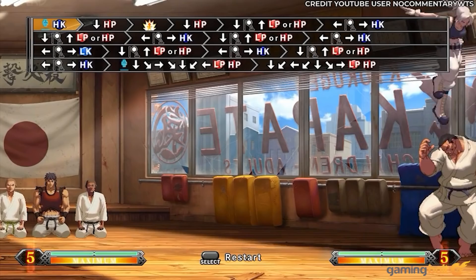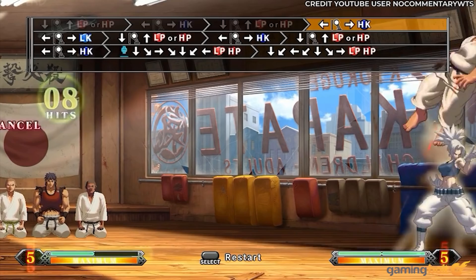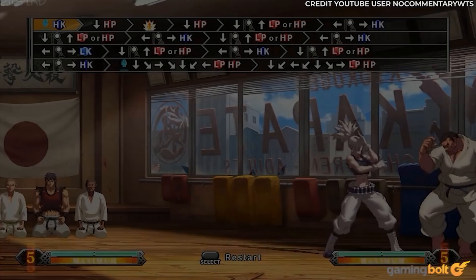Leona Trial 10 – The King of Fighters 13. The Trials in The King of Fighters 13 represent a fine line between testing your skill and outright destroying your hand. Leona Heidern's Trial 10 is a good example. It consists of 16 hits with the need to transition from a Moon Slasher to a Baltic Launcher by cancelling out of the latter not once, not twice, but three times in a row.